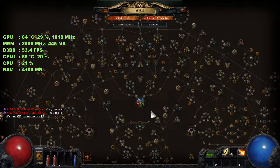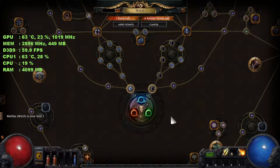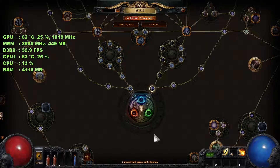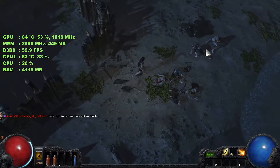Oh my god — the skill tree looks vast and complicated! What is it with these games? Spell damage — I've run out of mana a couple of times, so let's go down that route.